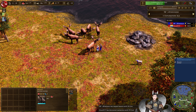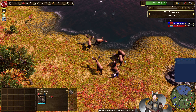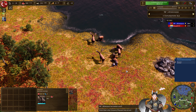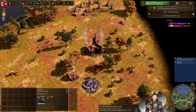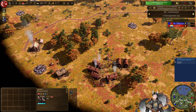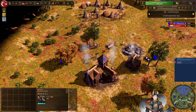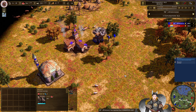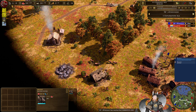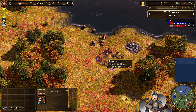Moose are really, really big. The size difference between the villagers and the moose is actually about accurate. Moose are actually classified as megafauna, similar to elephants. They're also one of the most dangerous animals in North America — do not mess with moose. They're highly territorial and much more aggressive than even bison. I wonder what's heavier — it wouldn't surprise me if moose are technically heavier than bison.